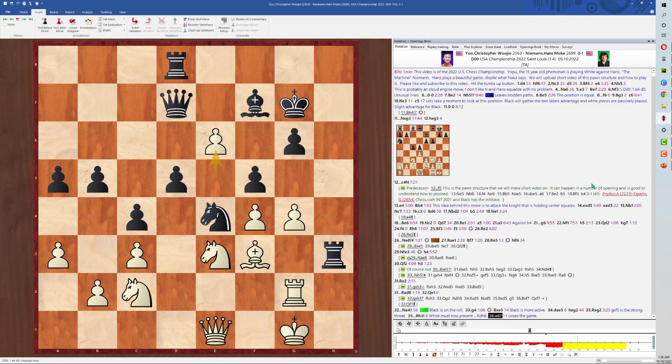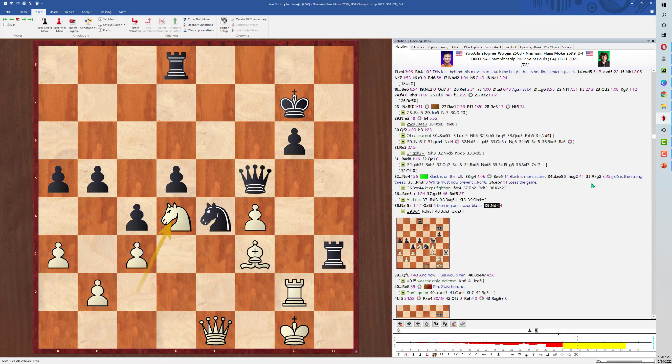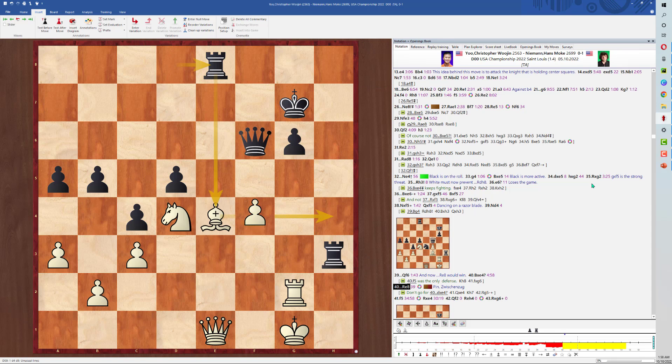E6 — now this is a blunder. He captures, and at this point Black has an overwhelming advantage. Pawn takes, Bishop takes, Knight takes, Queen takes, Knight to d4 attacking the queen, the queen just steps back one, and the pressure is still on. Bishop takes e4 is a blunder. Hans follows up with the pin — the game is over at this point. Trying to find counterplay but there's none.